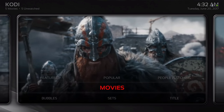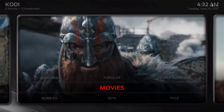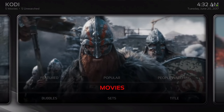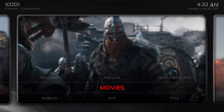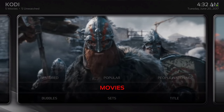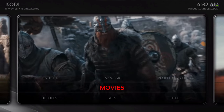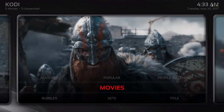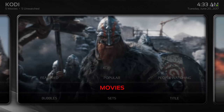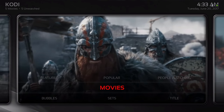Hello guys, I'm back with another build review. This build is called the Legion build and it's available in the Ares wizard under the name Stevens, or it's available in the Stevens wizard. This build doesn't have too many items on the home screen — it's mostly organized and it's right there for you to access. Let me go ahead and show you this build.